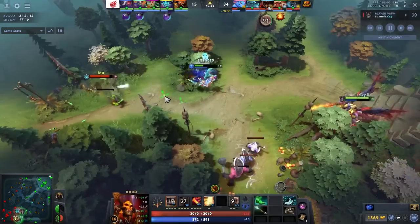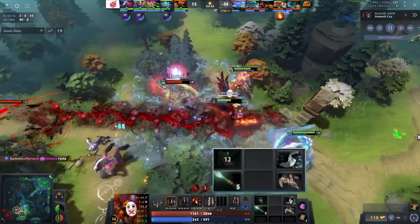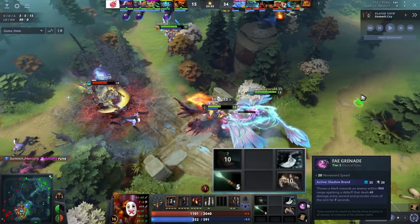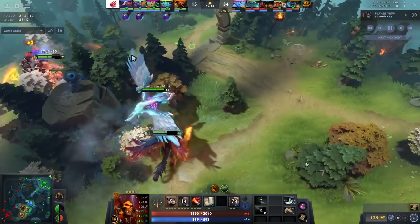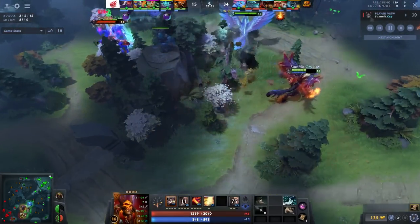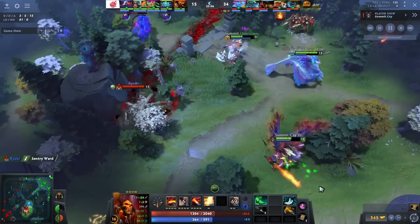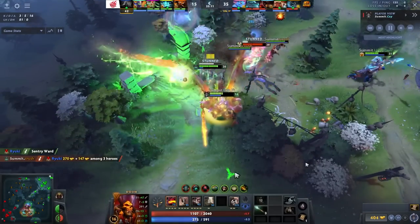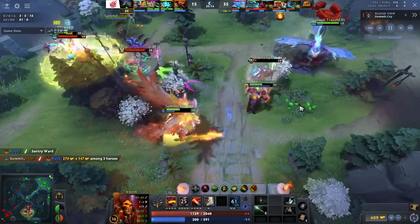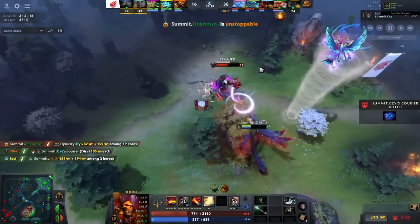From Doom he goes Blink into BKB — pretty simple to understand. You want to initiate, and you take Faerie Fire Grenade if you need to pop a Linken's. It still pops Linken's. Very easy build to understand — you just go in and Doom someone. I'm not going to make it more complex than that. He could have gone Phase Boots and Drums, but he probably just didn't have much space, and Dooming Medusa is very important — without Stone Gaze or Manta, she just isn't that strong.